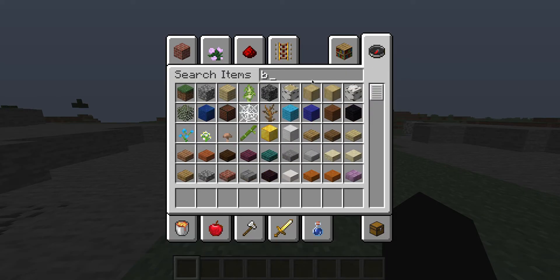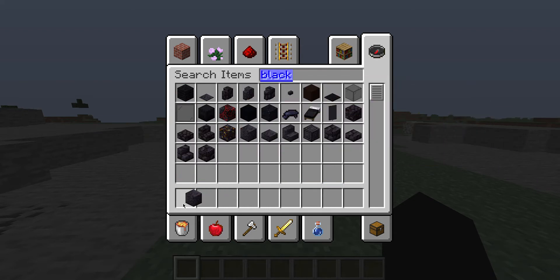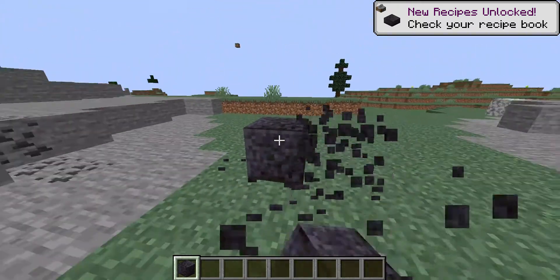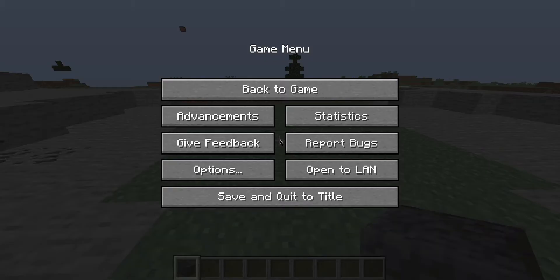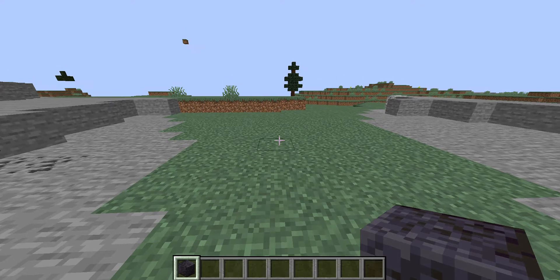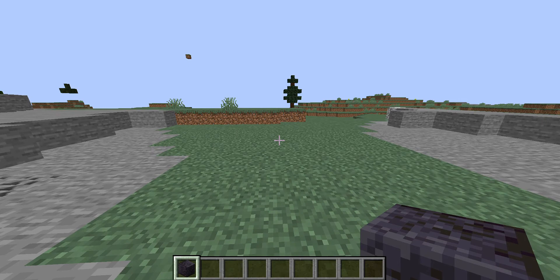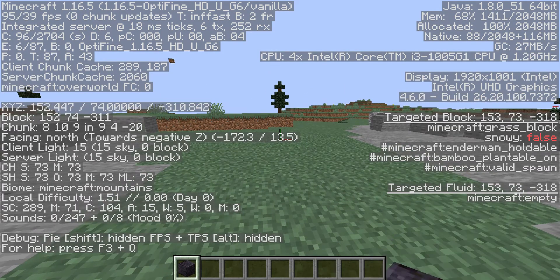First, you're going to want to get any block you want. I really like the new polished blackstone block — looks pretty nice. For Bedrock, go to Escape, then Settings, then turn on coordinates. On Java, you press F3, or Function key F3 if you have a weird function key setup.